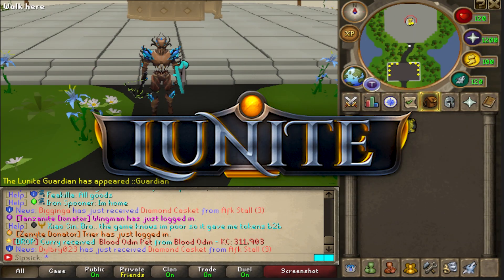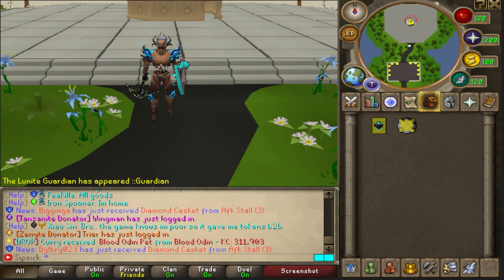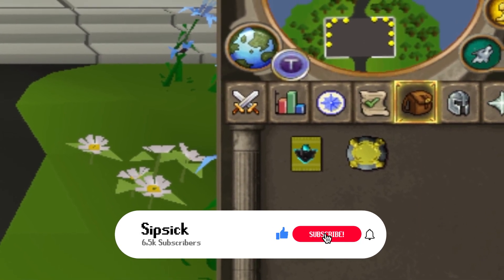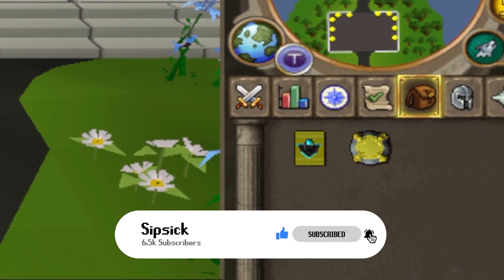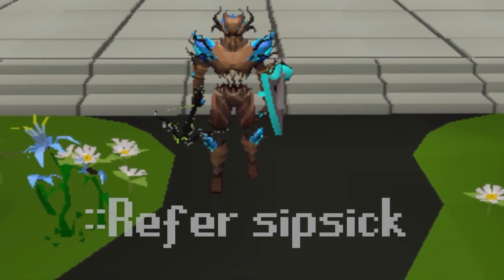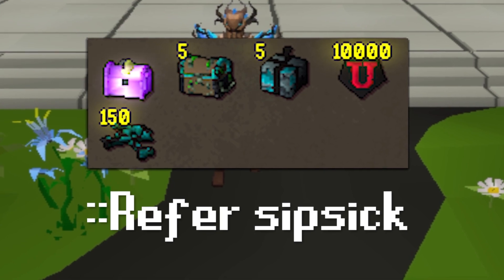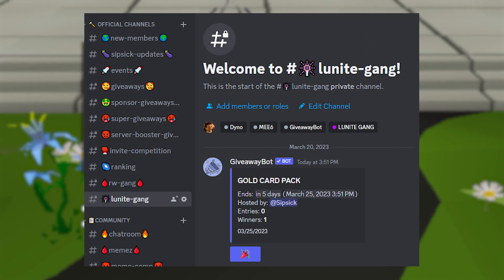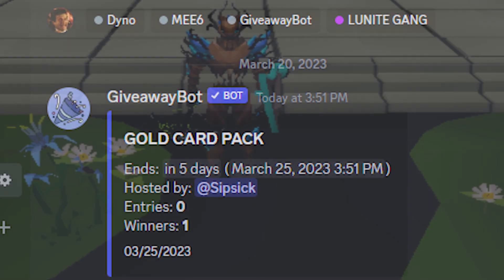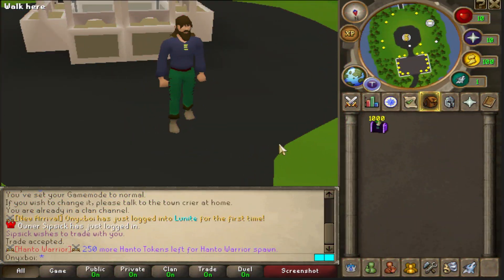Hey boys, welcome back to the video on Loonite RSPS. Today I'm going to be giving away a gold card pack to one lucky winner. All you need to do to enter is like the video, subscribe to the channel, comment, and turn on the post notification bell — the first commenter gets themselves a $25 bond. Also use my referral code and check out my Discord where I'm hosting a gold card pack giveaway — link is in the description.